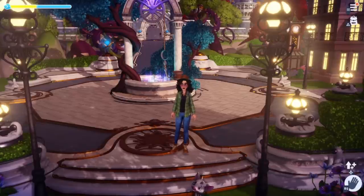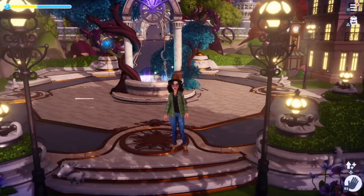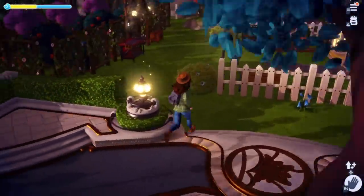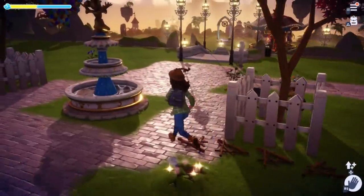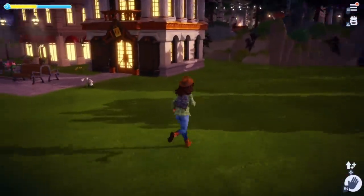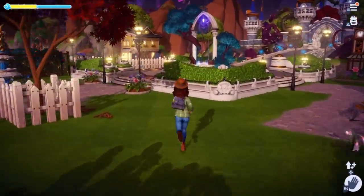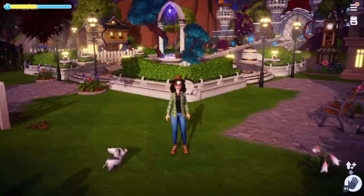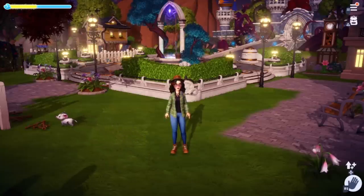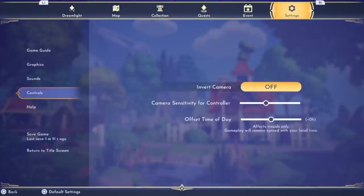To start off with, the first thing that you should absolutely not do is time travel. This is something that is very common in games like Animal Crossing because it helps you progress days or progress quest lines. But in this game, it absolutely does not do that. The only thing that time traveling helps with in this game is breaking your save file. So instead, I suggest going into your settings and going down to controls and offsetting your time of day.